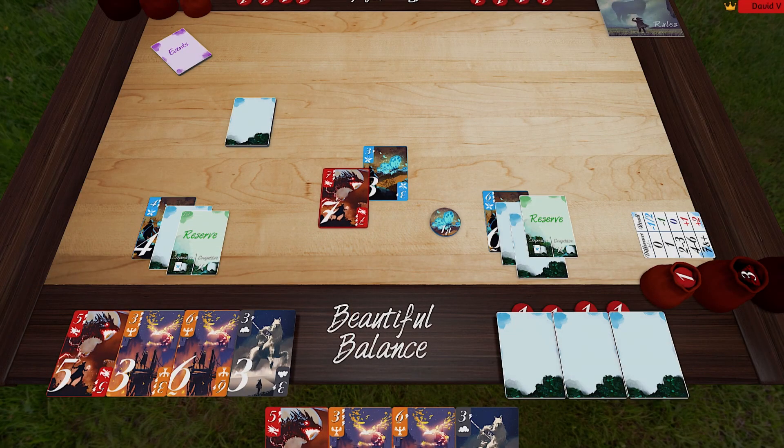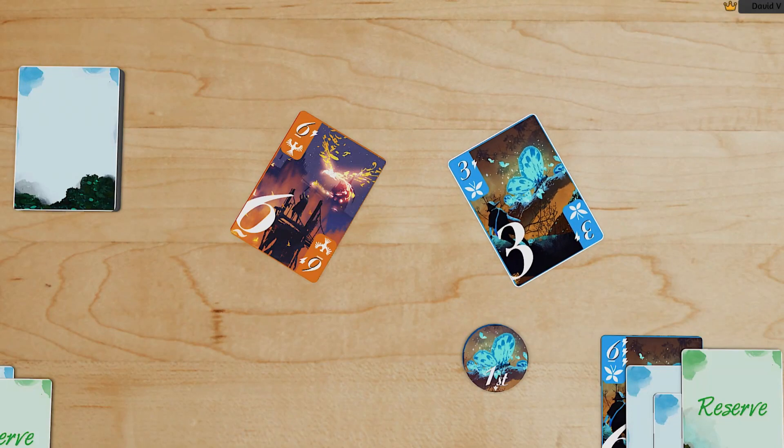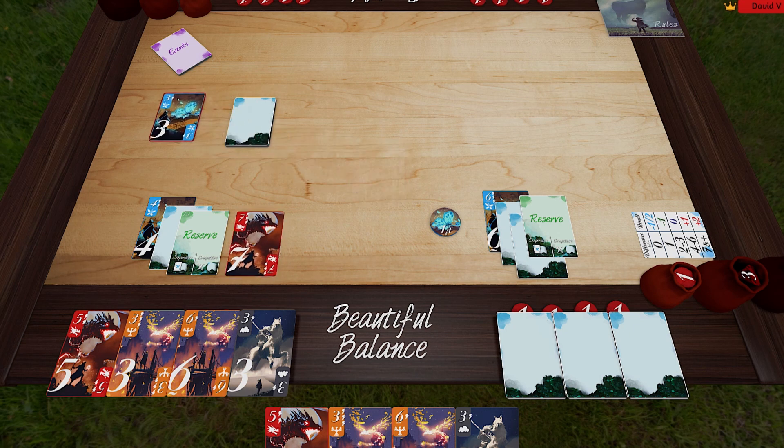The highest dragon card wins the trick. If no dragons were played, the highest lead-suited card wins. The winner of the trick puts their card beside their bid and will have to balance it at the end of the round. The other played cards are discarded.